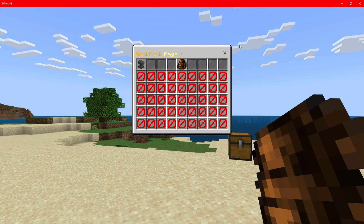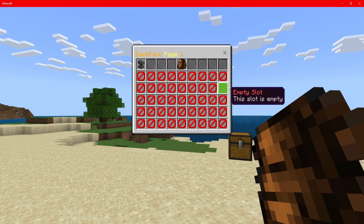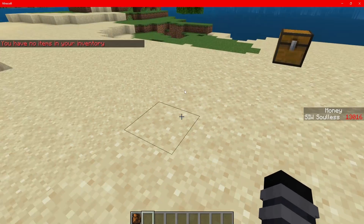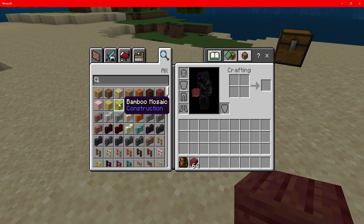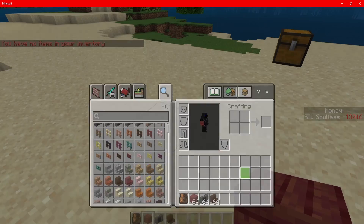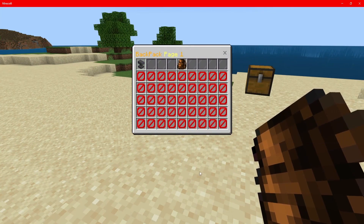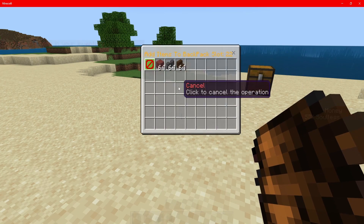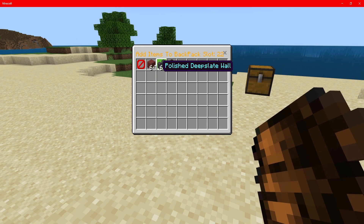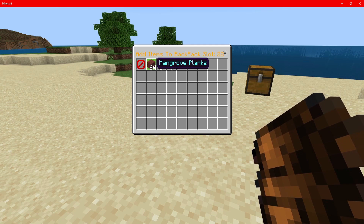Let's open this up and click a slot. Now we don't have any items so it's not going to let us put things in. Let's grab some mangrove, some polished deep slate, and some dark oak stairs. Then open up the backpack and click one of the empty slots. As you guys can see, we've got dark oak stairs, polished deep slate wall, and mangrove — those are the items currently in our inventory, so they show up here.